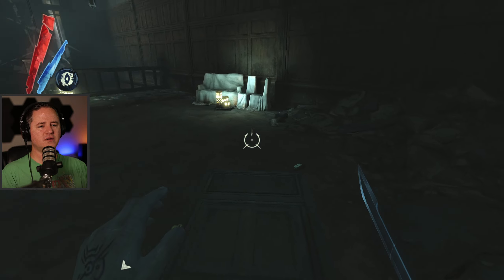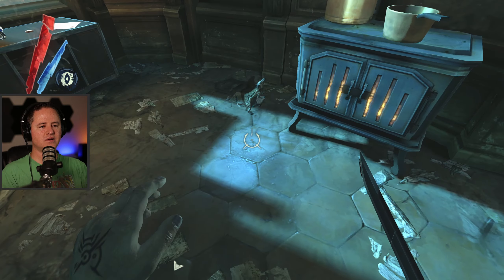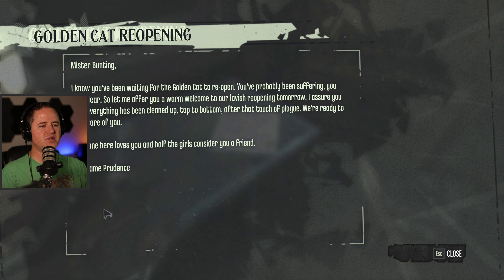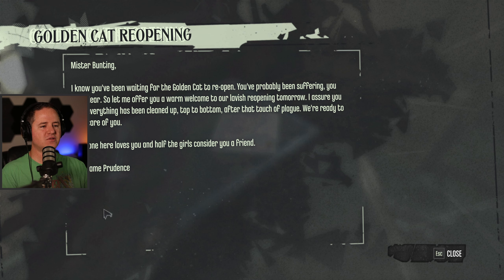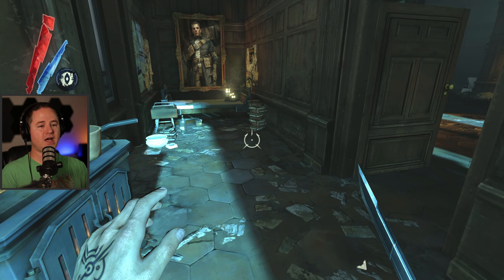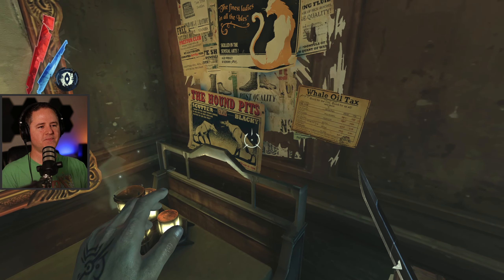Could it be something written on the floor? On a wall? Looking for scratches on the floor — maybe signs of a secret passage. There we go! Golden Cat Reopening: 'Mr. Bunting, I know you've been waiting for the Golden Cat to reopen. You've probably been suffering, you poor dear. So let me offer you a warm welcome to our lavish reopening tomorrow. Everything has been cleaned up top to bottom after the touch of plague. We're ready to take care of you. Everyone here loves you and half the girls consider you a friend. Madam Prudence.' He's a valued customer — I mean, a friend. He shows up with the money.